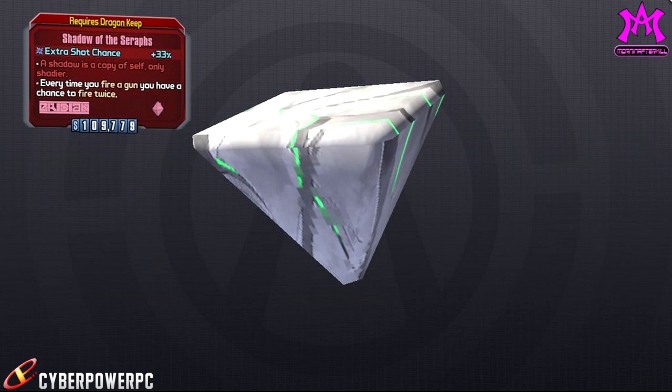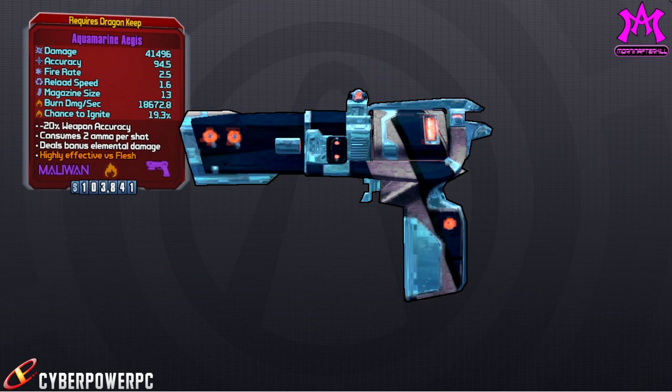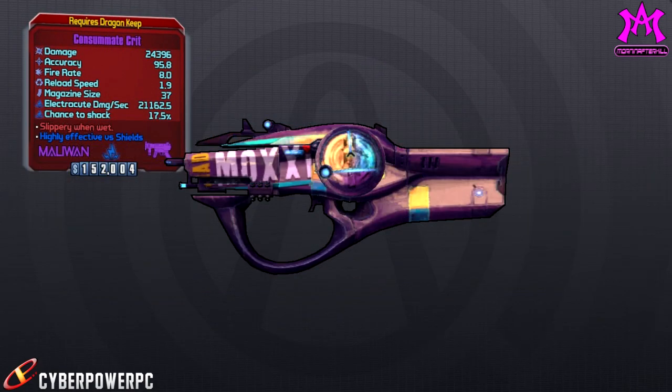The next one we have is the Aquamarine Ageus. It doesn't look like anything special, however the damage over time is massive. We don't know if it's going to be like the Infection where fire spreads from one enemy to the other, but that would be very cool. The next weapon is a shock SMG called the Crit. We don't know if it gives extra critical hit damage — it's not listed on the card — but what is listed is huge damage over time from shock. It goes hand in hand with the Aquamarine Ageus.